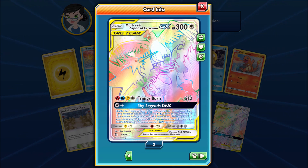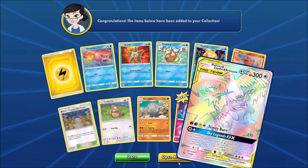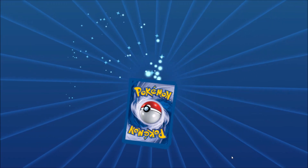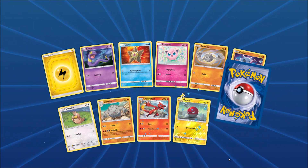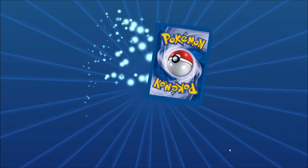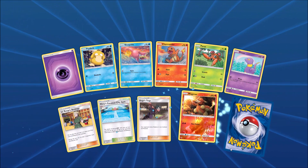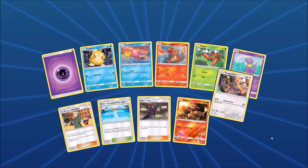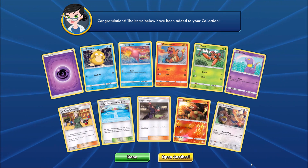The one Secret Rare in the Hidden Fates set, card number 69 of 68. The rare in this pack would be Mr. Mime. Because this is a special expansion, you cannot purchase booster boxes or individual packs in retail stores of Hidden Fates. Kangaskhan is the rare in this one.